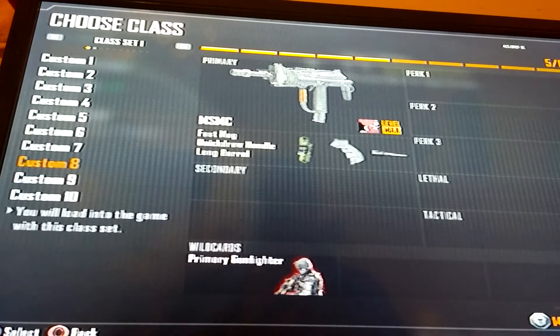Number three is the MSMC. This is a rush kind of gun for me — I use it for domination, team deathmatch, usually anything depending on my mood or what I'm trying to do in that game. The attachments for me are fast mag, quick draw, and long barrel. Long barrel helps get one less hit marker from close range and one less hit marker from far range, because I sometimes use this gun like an assault rifle.